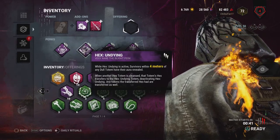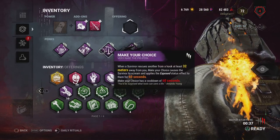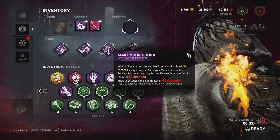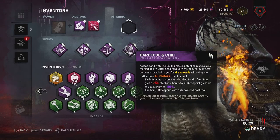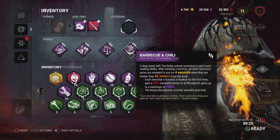Anytime they break Ruin, Undying will give it some second life — hopefully give us some gen slowdown. Make Your Choice: if someone rescues somebody and we're 32 meters away from them, that rescuer is going to have the Exposed status applied to them for 60 seconds. Barbecue and Chili is going to give us some aura readings and some sweet blood point bonuses whenever we hook somebody.